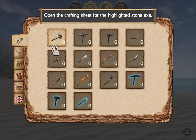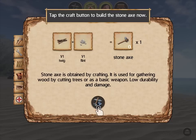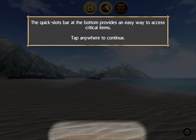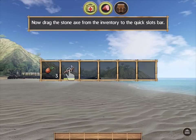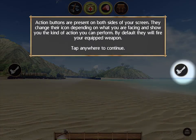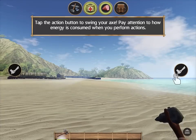So it's got a full crafting system here. Right now it's walking me through how to make a stone axe. We just craft that, tap outside to close it, and then it's telling me about the quick bar here. So we bring the axe down to the quick bar, close the inventory, and then equip the axe. The action button's on the other side of the screen — that's how we swing our axe around.